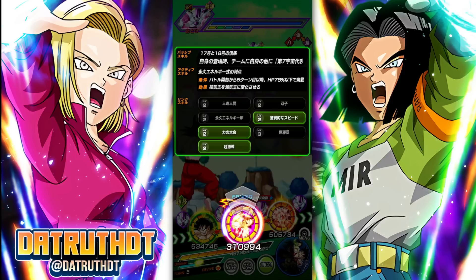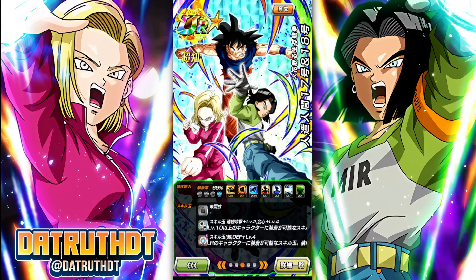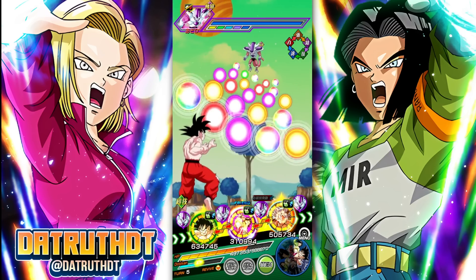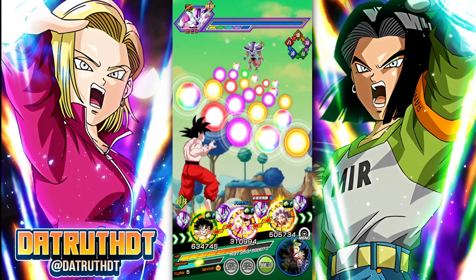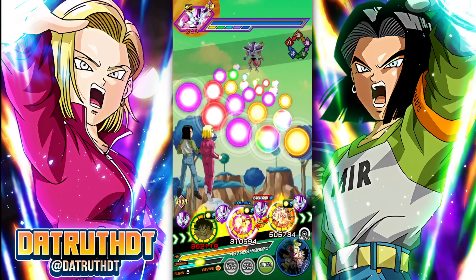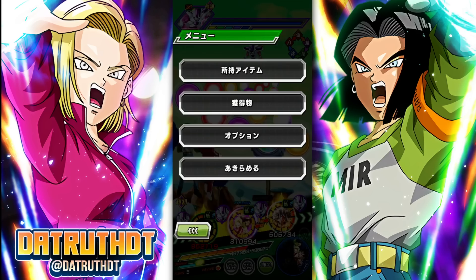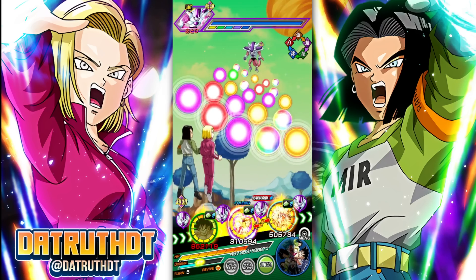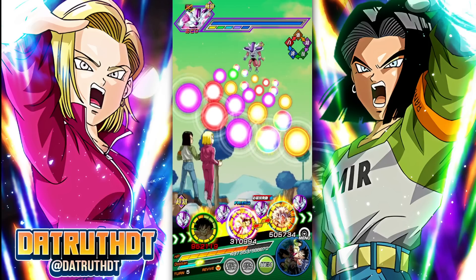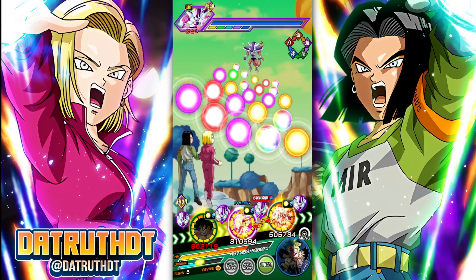We could pop the active right here. This is not a rainbow 17 and 18 in the showcase friend slot - they got a defensive equip and are built for dodge, which is nice. Their active changes TEQ orbs to INT orbs. That did work. But here's the thing - their rainbow orb changing is only for the first four turns. I feel like that's something that can really become an issue.